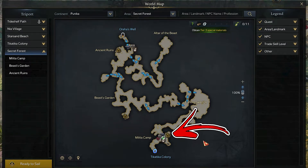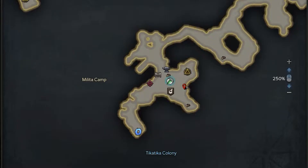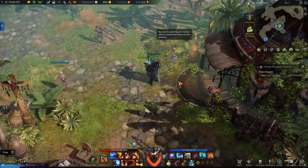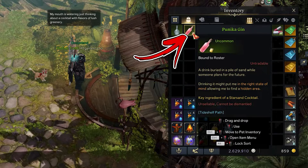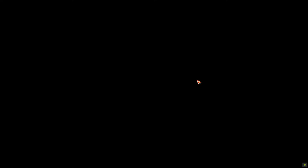For the first, start from the bottom central triport called Militia Camp. Inside the triport area you have to check the central right cavity, where you will find a lady that will speak to you once you approach the entrance inside the building. Here you need to use the second cooking ingredient of the first cooking recipe called the Punica Gin. This action will give you a 9 minute buff that will allow you to enter inside the building.